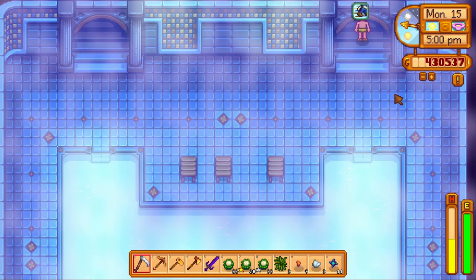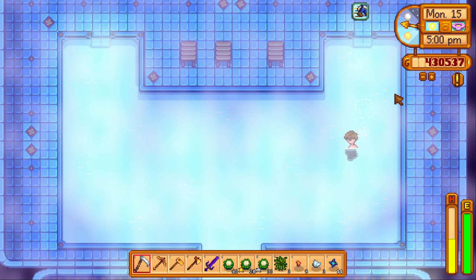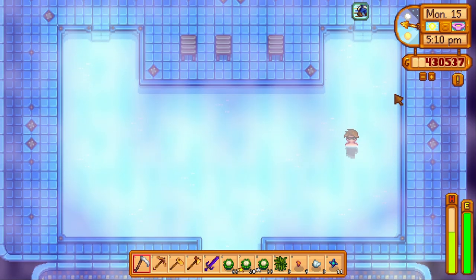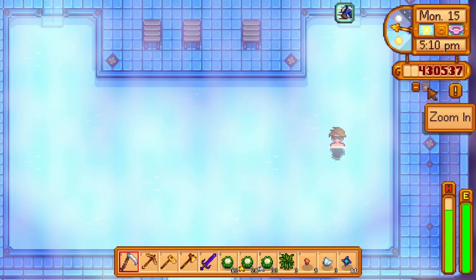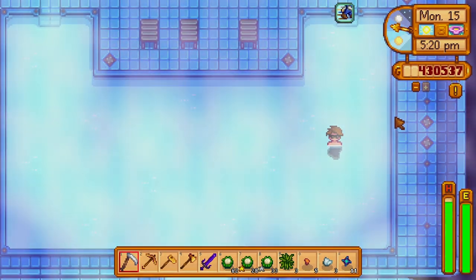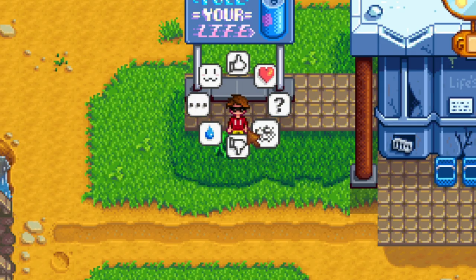Tip number twelve: don't forget the spa. The spa becomes accessible on day three of summer after an earthquake. Once it is, you can use it to quickly and fully restore your health by standing in the pool — easy peasy for a quick boost midday when you're zapped of energy and low on food items.